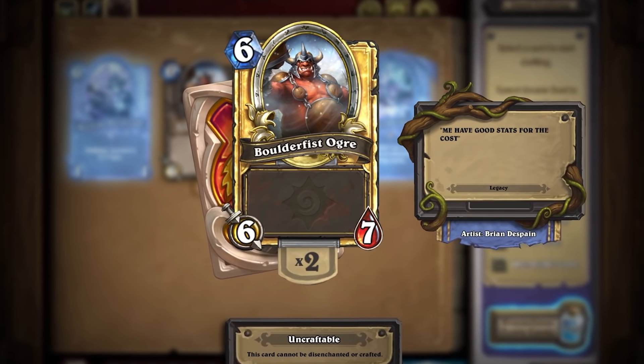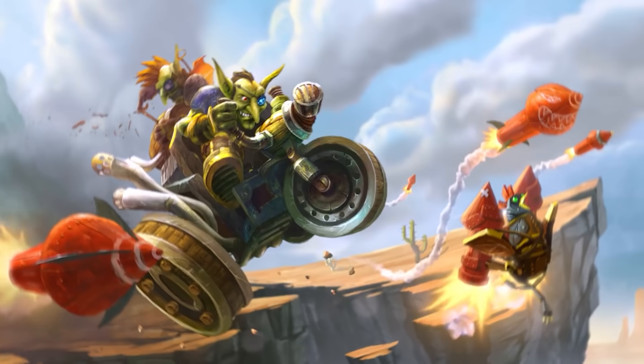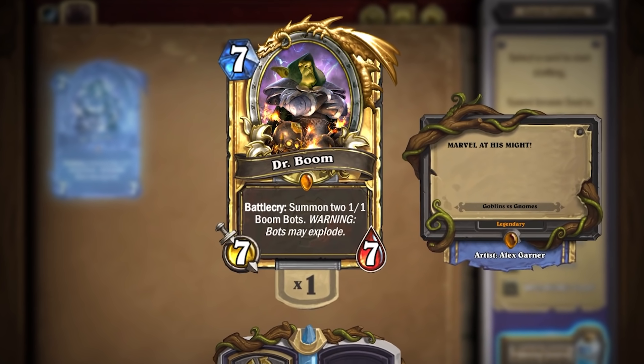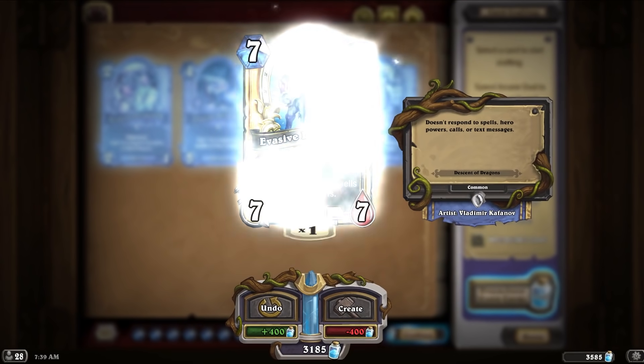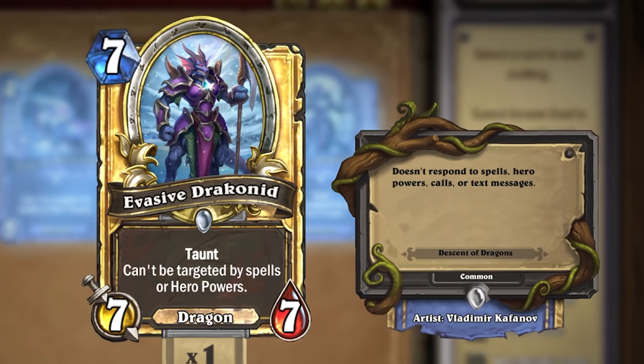Boulderfish Ogre is the best card ever printed in Hearthstone — definitely one of the outliers of the Basic Set. Arguably the funniest card in the Basic Set is War Golem at a 7-mana 7/7 stat line with no text, and this card was unplayable. With the very first expansion of Hearthstone, they released the exact same card as Dr. Boom, which generates Boom Bots, and it became one of the best cards in the game. There's also Evasive Draconid, a 7-mana 7/7 with taunt that can't be targeted by spells or hero powers and is a dragon — but War Golem was virtually not played whatsoever unless you absolutely needed a card in Arena.